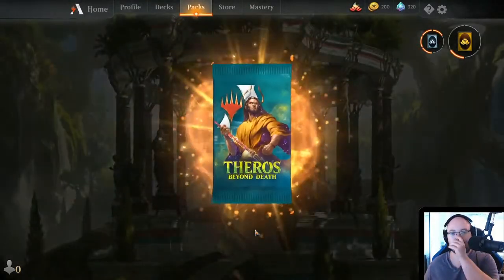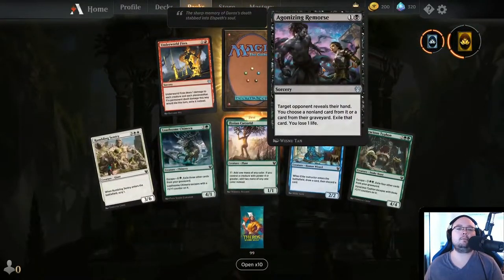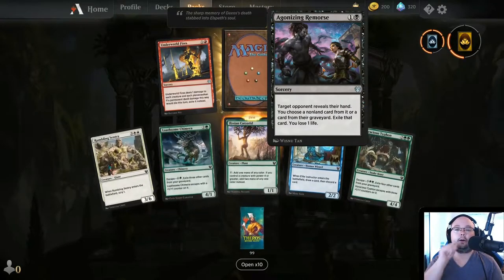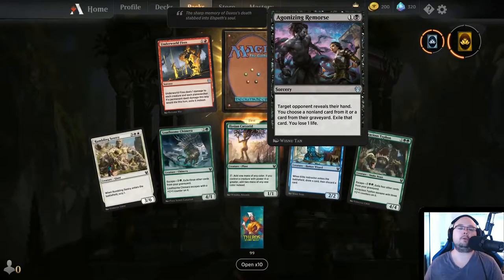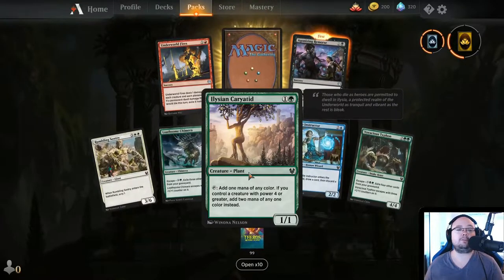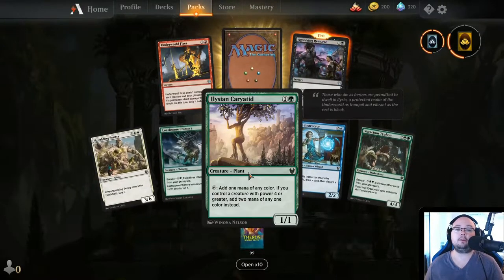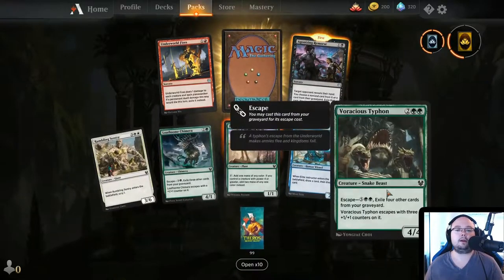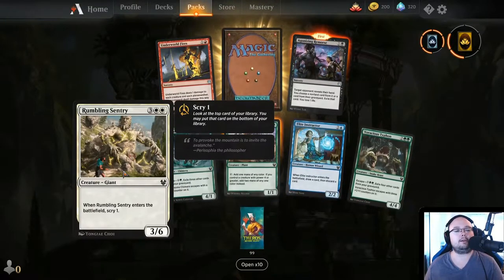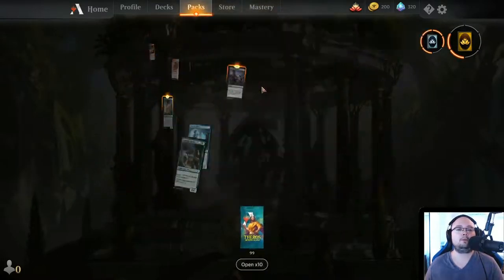We'll look through all of these. Let's open a single one. Agonizing Remorse — 2 mana, target opponent reveals their hand, you may choose a non-land card from it or a card from their graveyard, exile that card, you lose 1 life. Elysian Caryatid — 2 mana, 1/1, add 1 mana of any color. If you control a creature with power 4 or greater, add 2 mana instead. This is kind of good. Rumbling Sentry — 5 mana, 3/6, Scry 1 on ETB. Let's continue with the 10-packs.